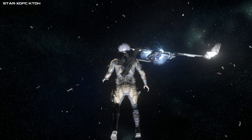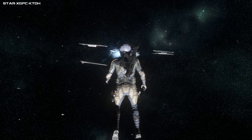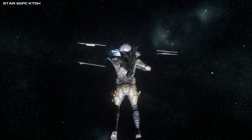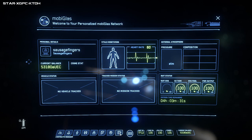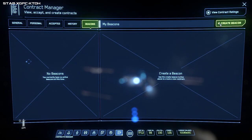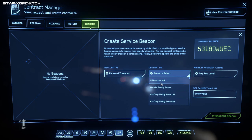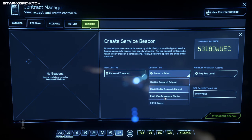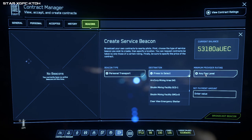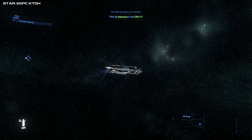Now your ship's blown up and you're stuck in the middle of space. If your ship's blown up on a planet or similar, you can open your MobiGlas with F1, go to Contracts Manager and put out a beacon - create a beacon, press to select Personal Transport or Escort. Enter how much you want to pay someone and you can ask for their reputation level. If you're in space though, you're pretty knackered - best off just hitting Backspace.